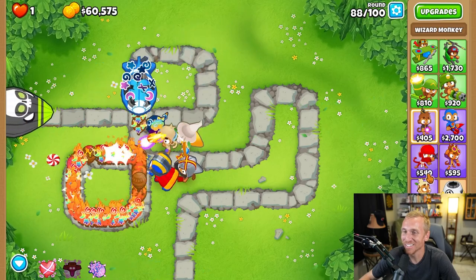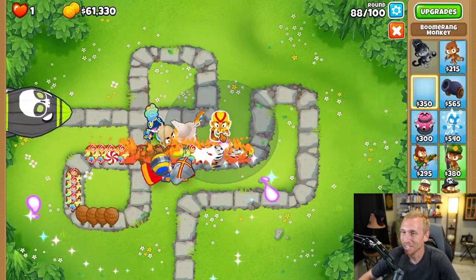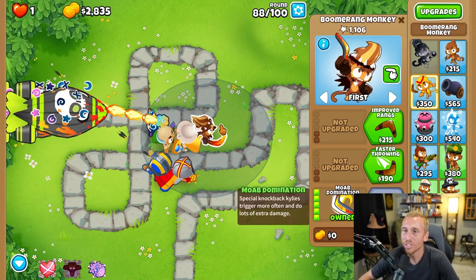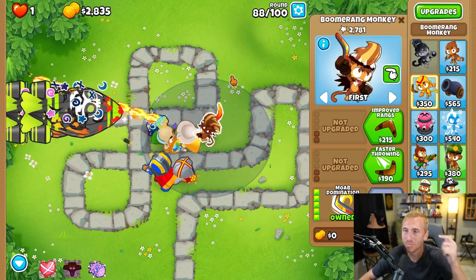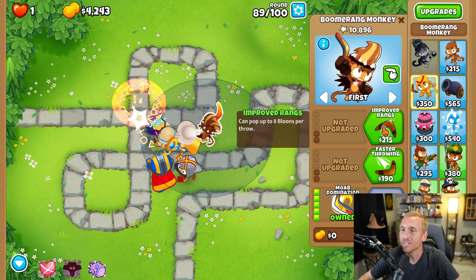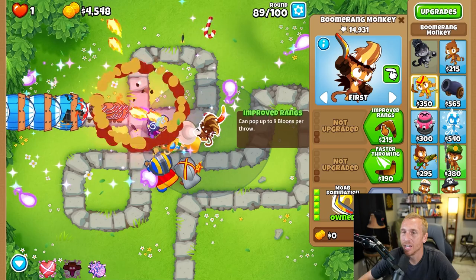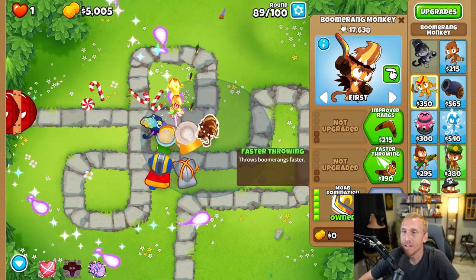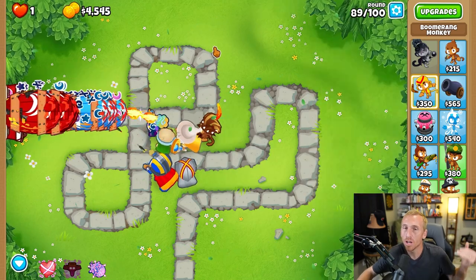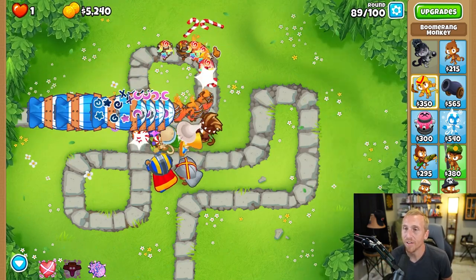I said $59,000, so I think it's about that time — I'm getting a little scared. We need to grab our Moab Domination right now. I don't remember which cross path to go with. I know I figured it out recently — I feel like the top path would be better, but the faster one would be kind of faster, right? We need to hit those DDTs head-on, so I'm gonna go faster. If I'm wrong, let me know in the comments.